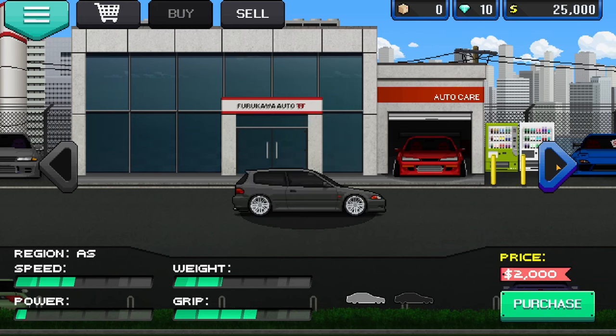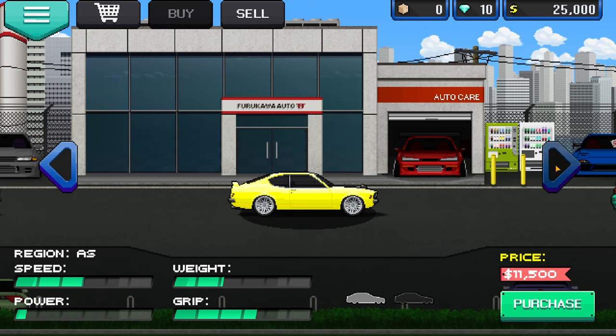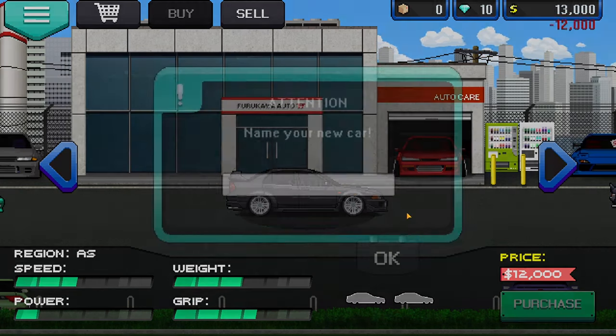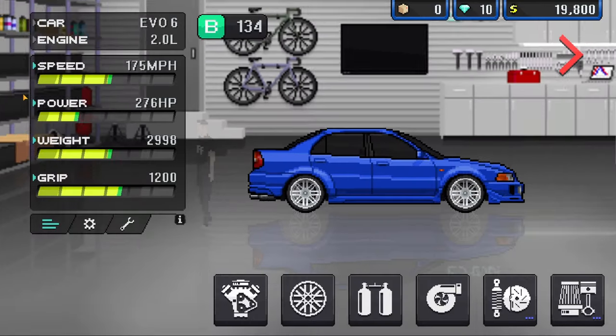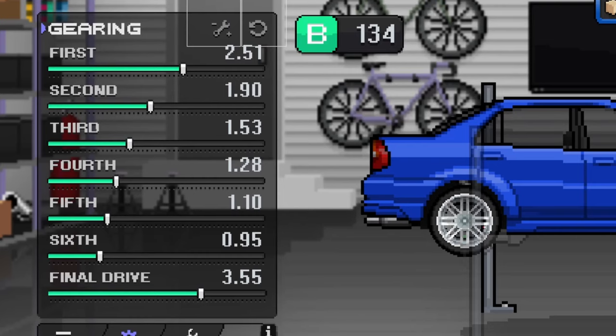The first thing you're going to want to do before doing any races is go ahead and buy the Mitsubishi Evo 6 from the dealership. It's $12,000, very cheap, you can get it straight away. It's all wheel drive and it makes launching a lot easier. Once you've got this, go into your garage, go to the mechanical and then settings or your gearing tuning, and copy this exact gearing that I have — it just makes the car a lot easier to drive.